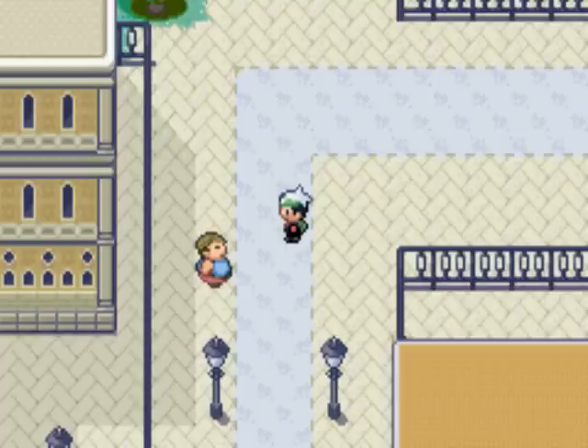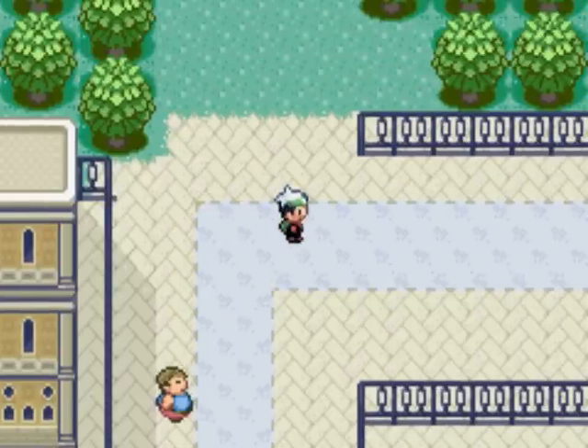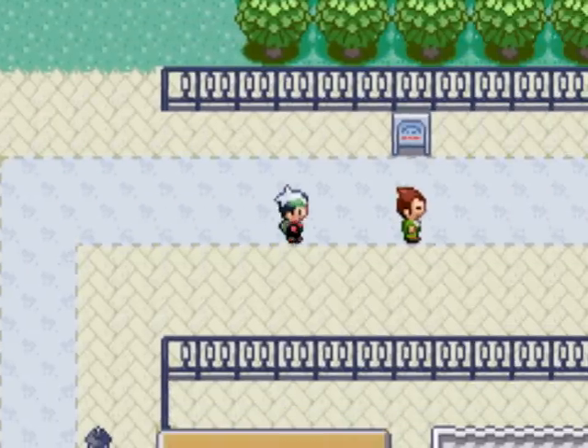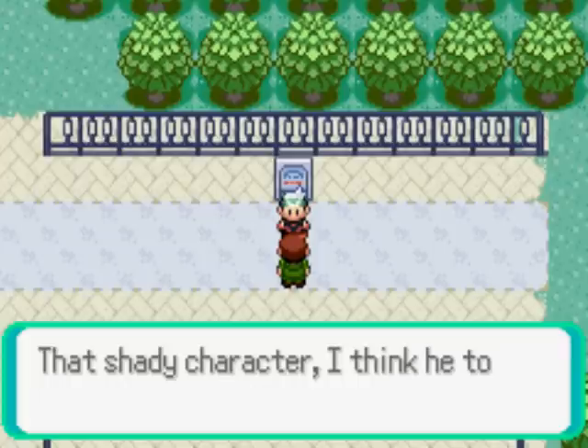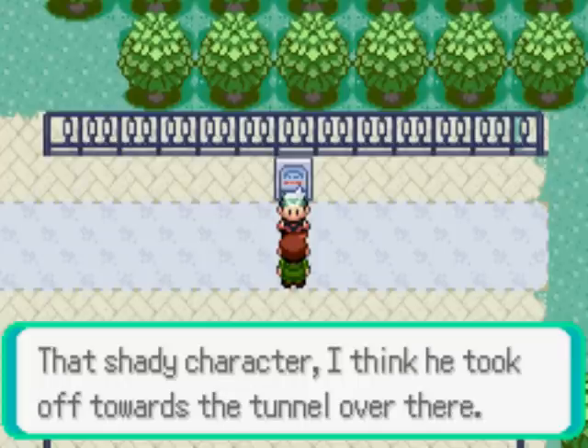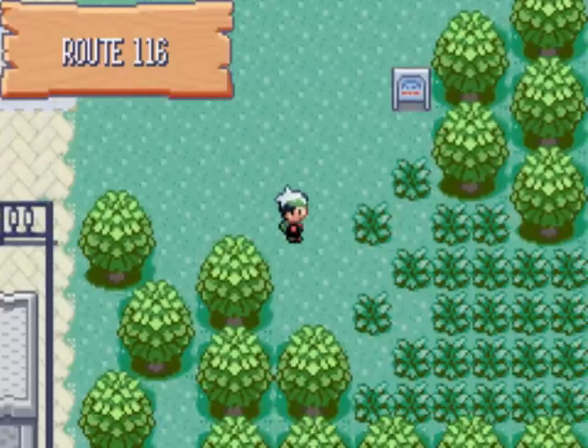Hey everybody, and welcome back to Let's Play Pokemon Emerald for the Game Boy Advance Part 6. We just finished the Rustboro City Gym in the last part, so now we gotta find that Team Aqua grunt that took the Devon Goods. Don't know which direction he bolted off, but a nearby NPC tells us he took off towards the tunnel. Now we know where to go.